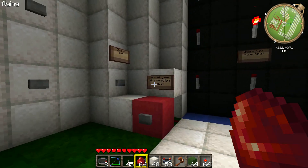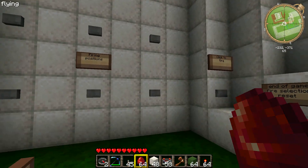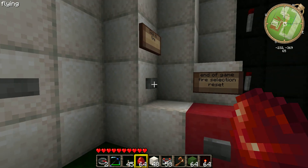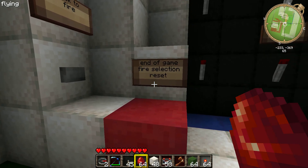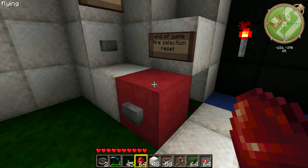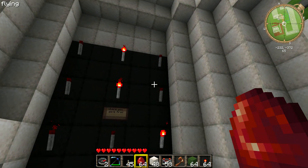Through the wires, it displays whether or not you've got a hit or a miss. Every once in a while they'll turn themselves off if you're not in the chunks, since redstone deactivates. Alright, click to fire. Almost hit the end-of-game fire selection reset — if you notice it's on a red block, meaning don't push until the end of game.